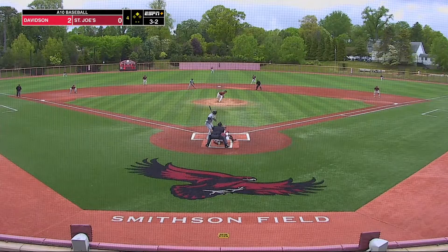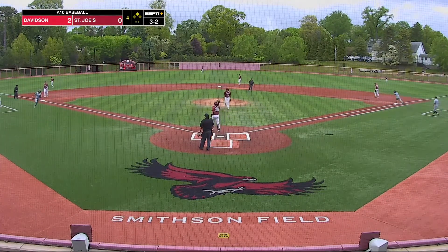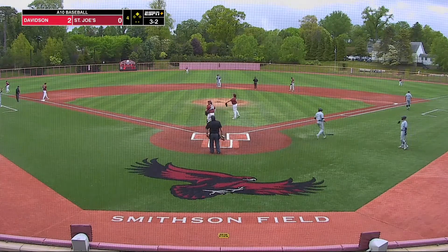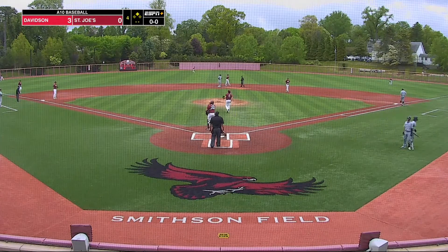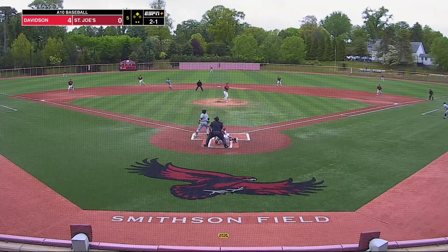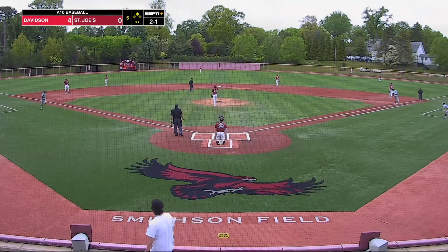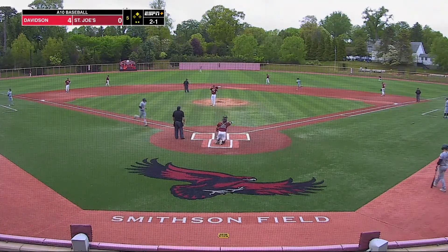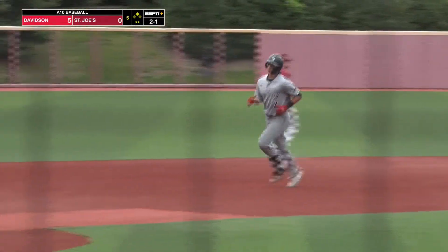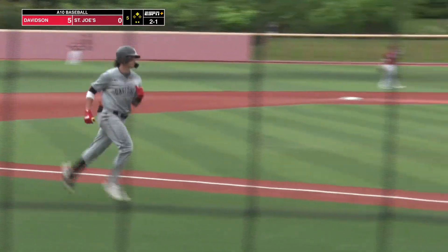Hinterleiter's fourth stolen base of the season as this ball is hit down the left field line fair. Hinterleiter is going to be waved home. It is an RBI double for John Hosmer and the Wildcats take a 3-0 lead here at Smithson Field. That ball is hit deep to left field and it is out of here — a two-run home run for Jacob Hinterleiter. Davidson will take a 6-0 lead here in the top of the fifth.